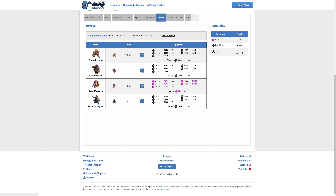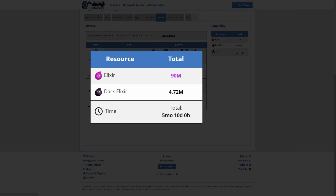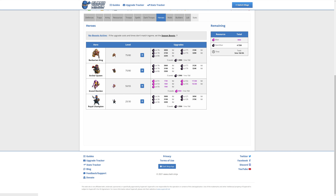Next we have heroes, with new levels for all four of them. It will cost 90 million Elixir for the new Warden levels, and 4.72 million Dark Elixir for the others. It will take one month and 10 days per hero if you can keep all four upgrading simultaneously. I hope you like farming.